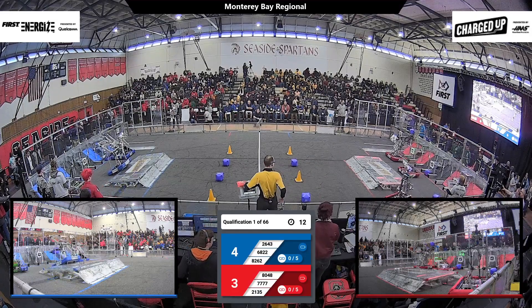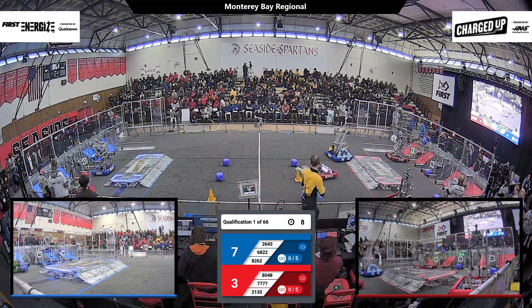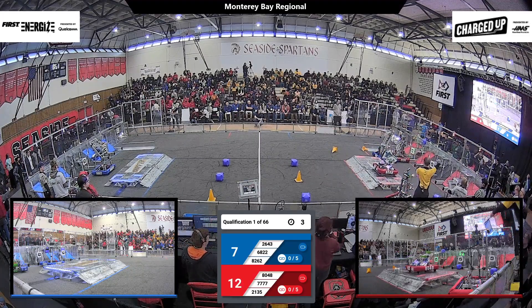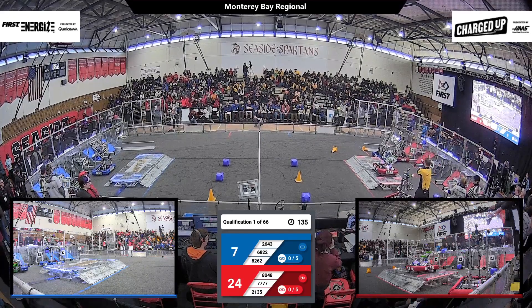On the Red Alliance, first out of the gate is the Septibots moving ahead. Meanwhile, their alliance partners, 8048, they are up and over their own charging station. But on the Blue Alliance, Dark Matter has made it all the way across the field, in fact colliding with Presentation and Invasion over by the Red community.